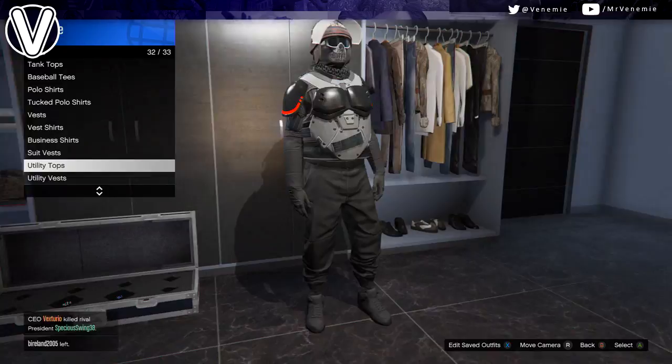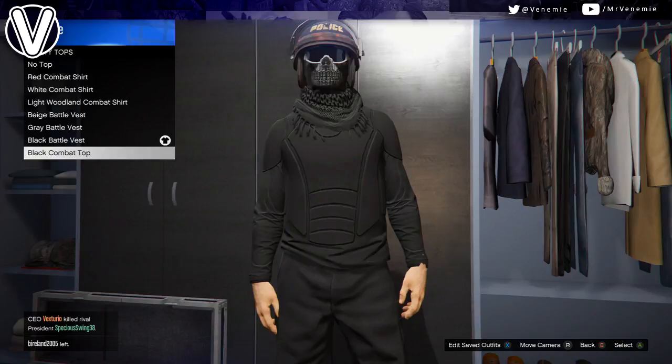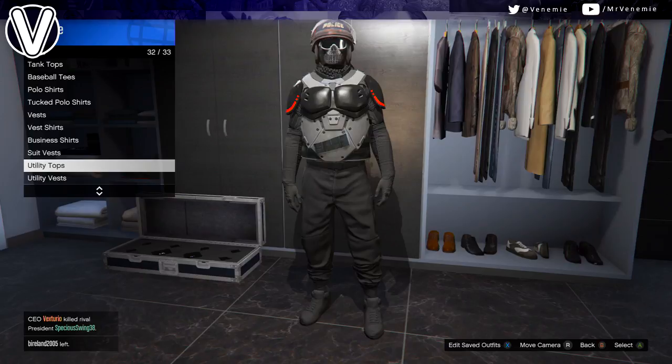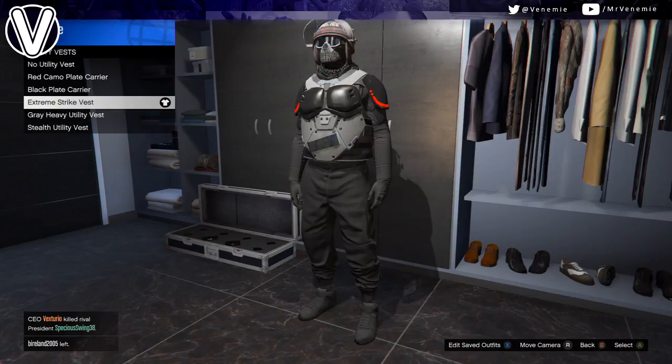I do apologize, but I don't know all the item names off by heart. We are gonna need the black joggers. If you do have an outfit with black joggers, just switch to that and you won't lose the outfit. You can go to my previous video on how to get the black joggers with the CEO vest — you can get rid of the vest but keep the joggers.